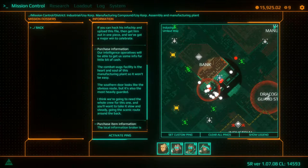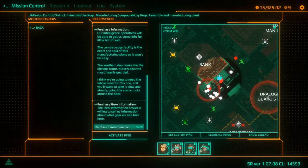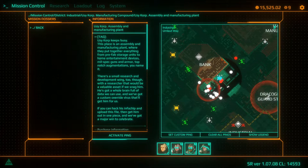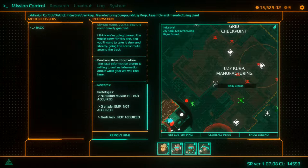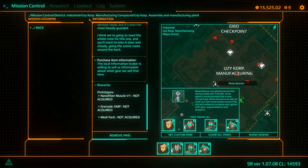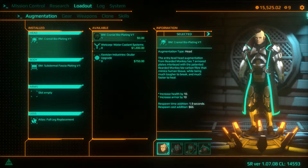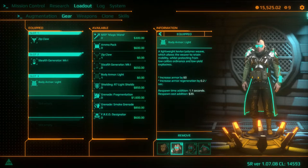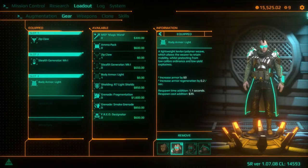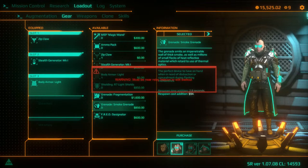As you will see, this is a tough mission and you can make it a lot easier by doing the side quests for the manufacturing compound — namely to turn off the gas so you can use the side vent, and also to turn off the sentry guns. That's probably the most important thing: making sure you don't have those sentry guns bothering you.